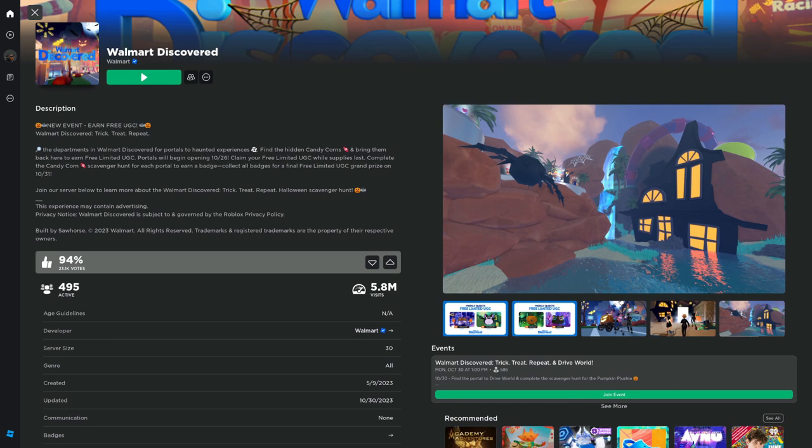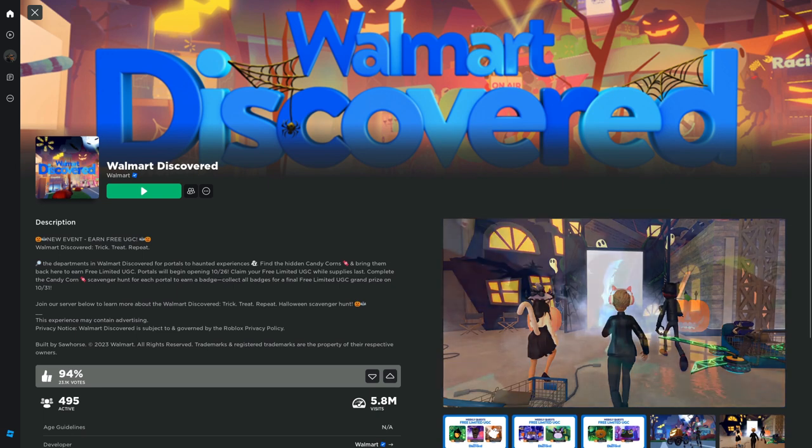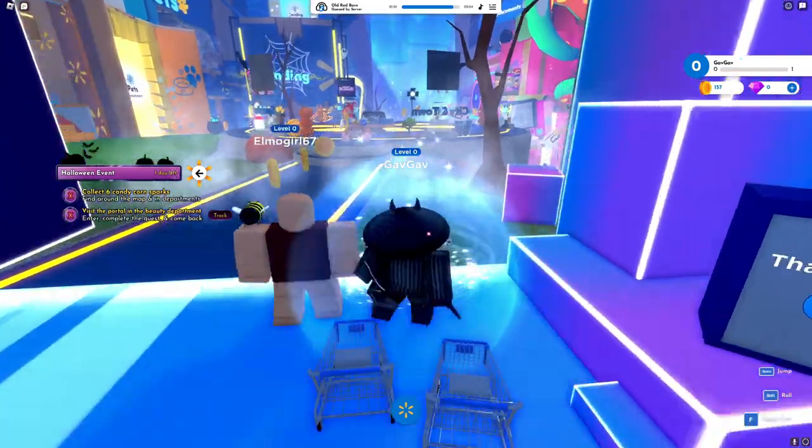Here's a quick guide on how to unlock the Walmart UGC. To start off, you're going to want to go to the Walmart Discovered game, and I'll make sure to have this down in the description so you can go straight to it. Once you're in the game, you're going to want to take a right over to the racing area.